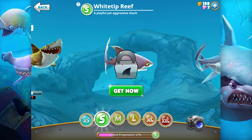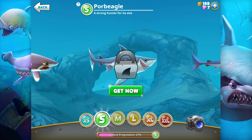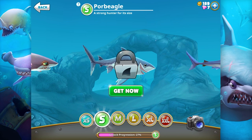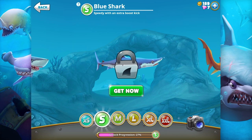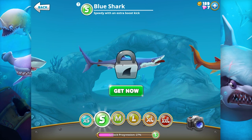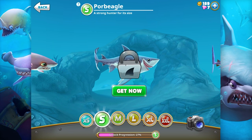What kind of small sharks can we get? We've got the white tip reef shark — a playful yet aggressive shark. The porbeagle — a strong hunter for its size. That is the happiest shark I've ever seen in my life! The blue shark — speedy with an extra boost kick. And there's a medium shark there too.